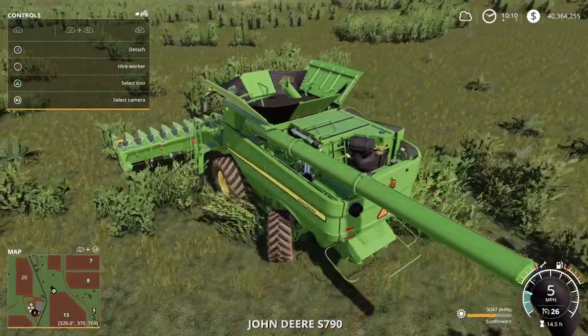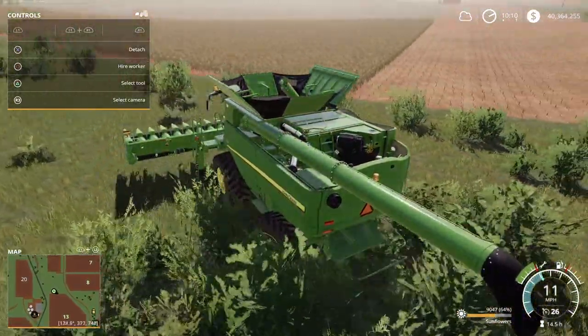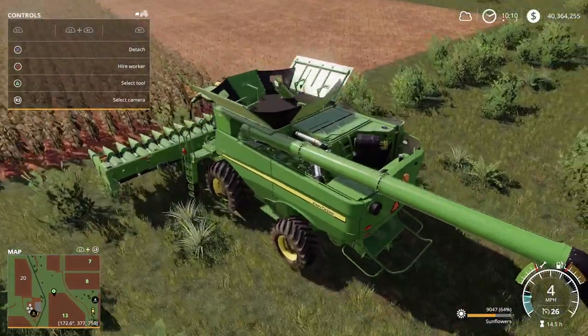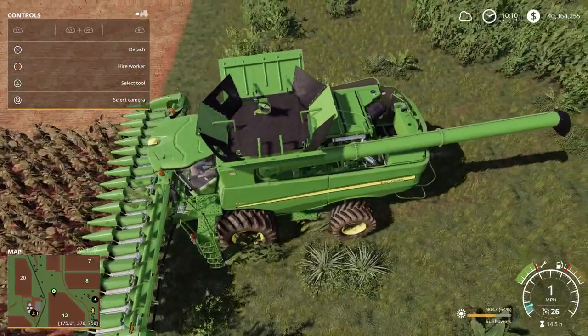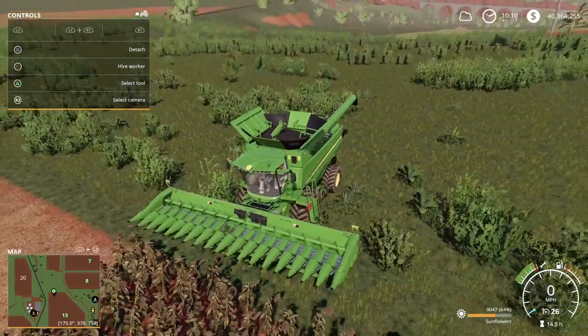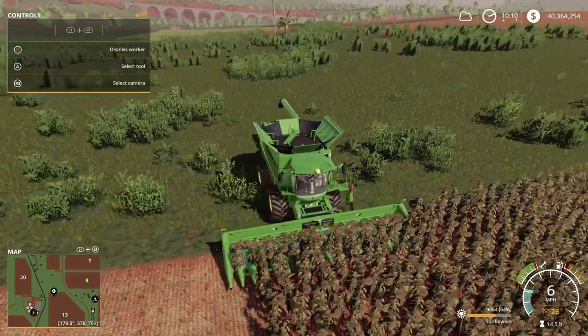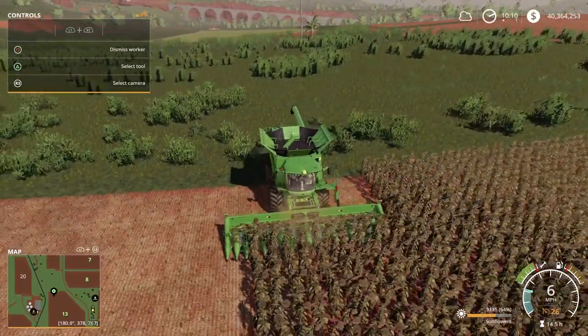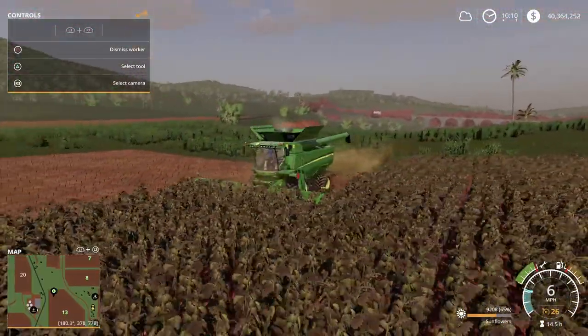How about finish with the John Deere 790S? Get these seeds off the field real quick - we got sunflower seeds going on on field 13. We could have acquired all the fields on the map.